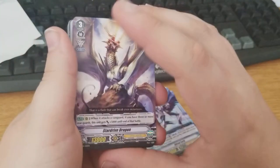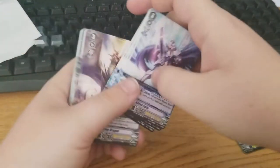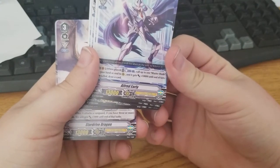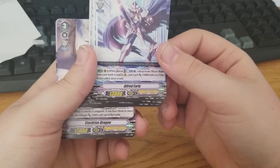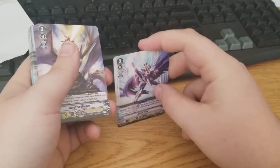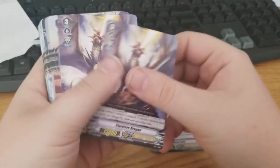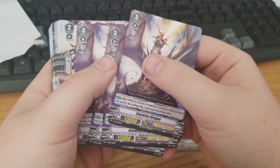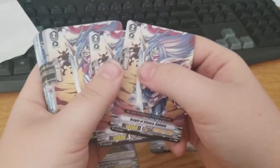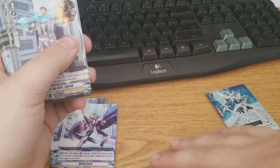Moving along, we also get 4 Early Alfreds. Alfred's skill is: when placed, Soul Blast 1 — call up to 1 Blaster Blade from hand or soul to rear guard and get 10k until end of turn. We also get 4 copies of Star Drive Dragon, which is a rear guard card. If you have 3 or more rear guards, it gets 5k when it attacks the Vanguard. And we're getting our 4 copies of Night of Silence.